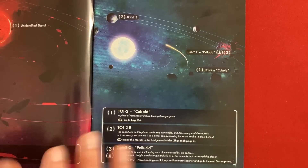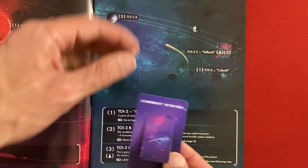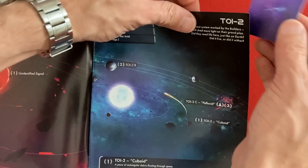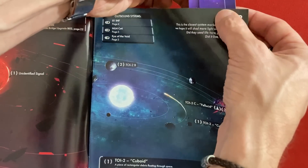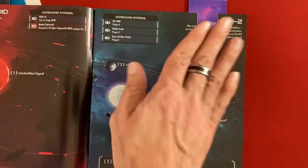Once you are landing on a planet, you are done for the round. If you ever don't get to a planet, you go adrift, which is bad — you lose morale and bad things happen. I'll slot my little bookmark here, and that will remind me next time I play that I am in this system.